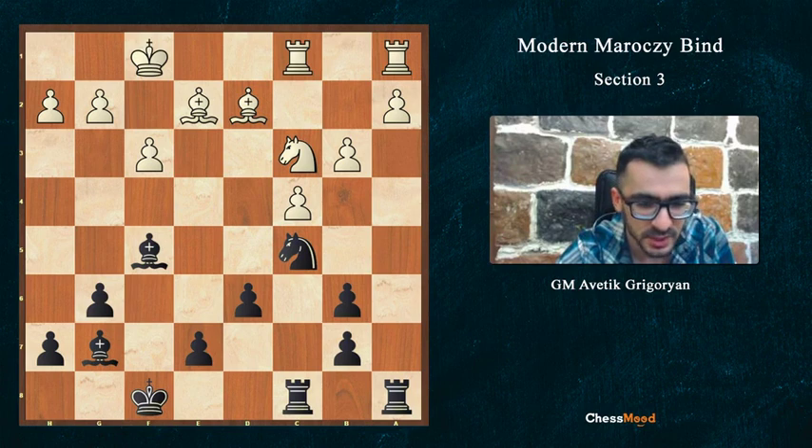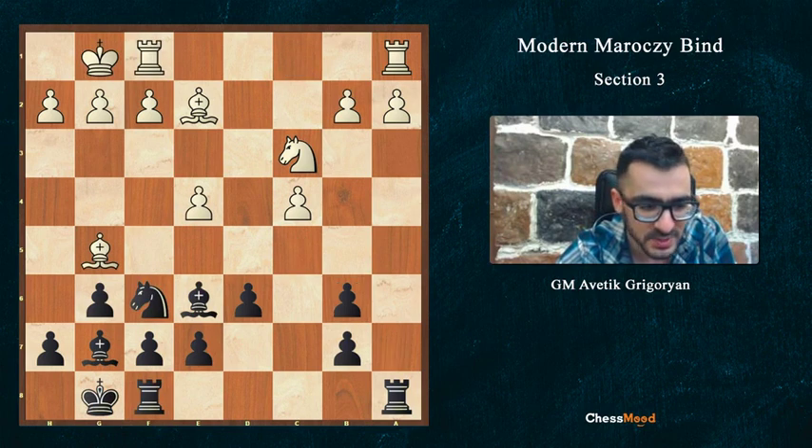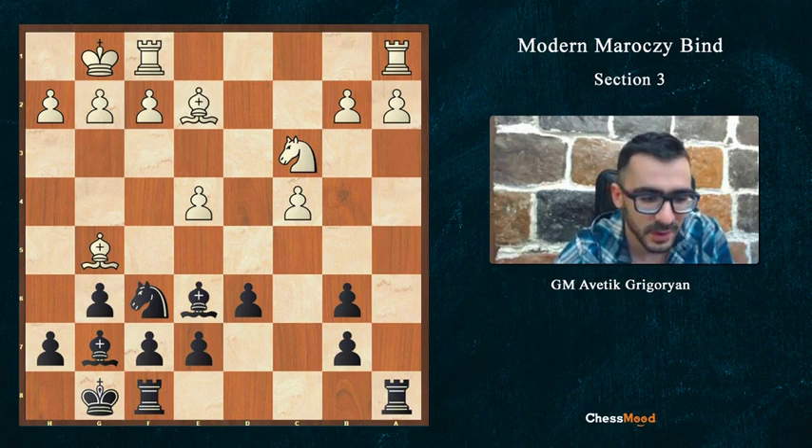This line was just illustrating how the Qb6, ab6 position, which looks like a safe and simple position for white, in reality gives them serious problems.